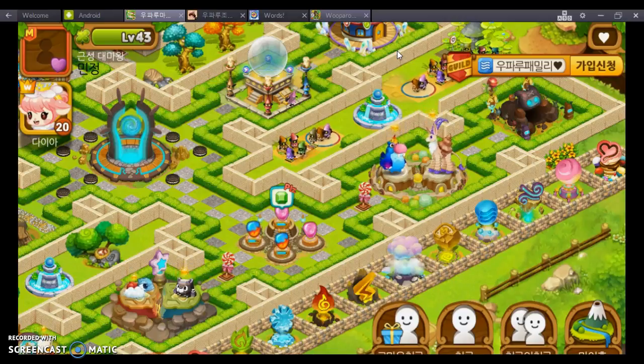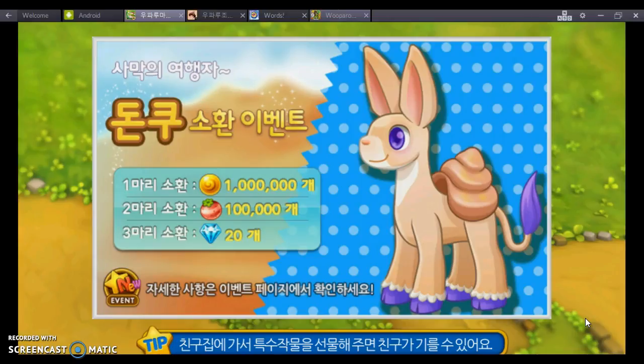I just helped this person speed things up by an hour and a half, but what's the point? If they aren't playing right now, the chances they will come back before an hour and a half are pretty low. So I've basically given them green gems for no real reason, because unless someone asks you for them or you have a way to personally tell them, it's kind of a waste.